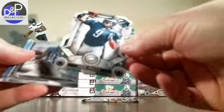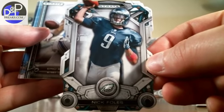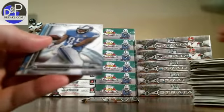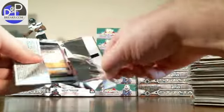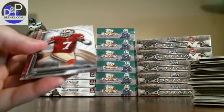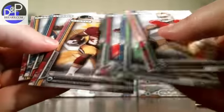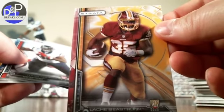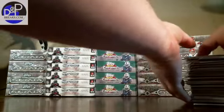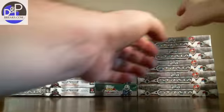There's a Nick Foles die-cut — I think we had four die-cuts and three of them were quarterbacks. Last pack. There's another yellow background — Seastrunk, the Redskins. Alright, so one down, five to go. These next five are going to be a little quicker.